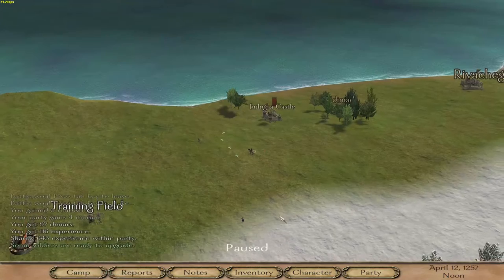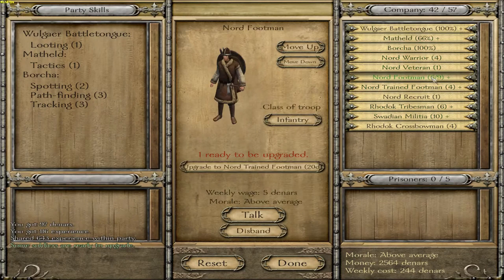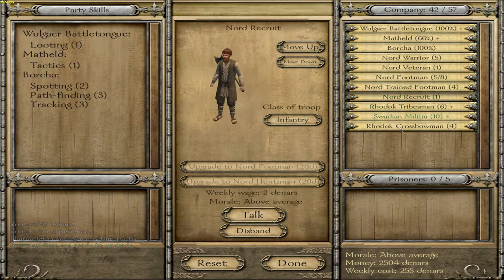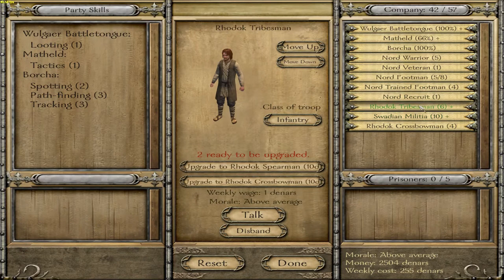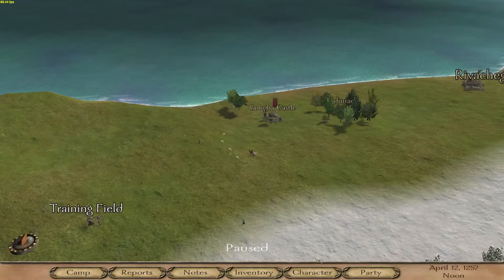Take all - there should be a take all button, that would be good. Metheld leveled up, that's good. Not gonna do her leveling though - gonna do this in between episodes. You need to be a crossbowman. You need to be a footman. Awesome - that looks good.